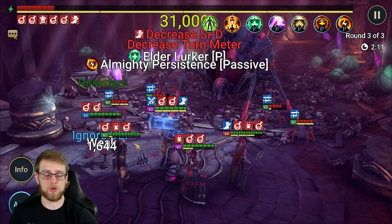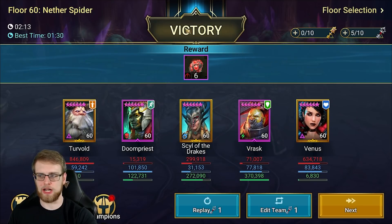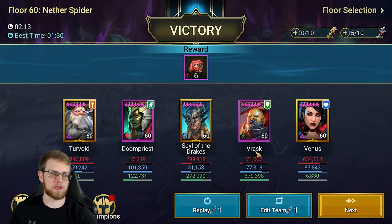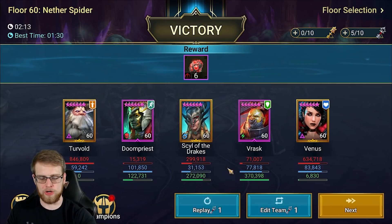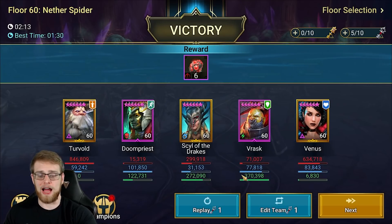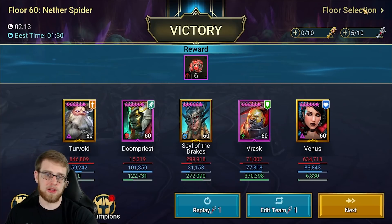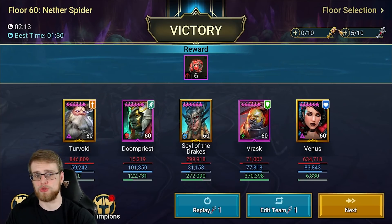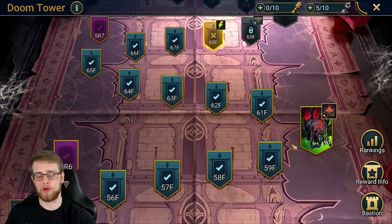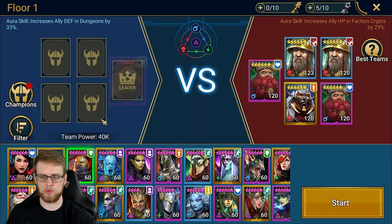With retaliation gear you've got a high chance of counterattacking — don't worry too much about his damage since counterattacks do about 50% of normal damage. Looking at the healing done from that run: Vrask did 370,000 total points of healing, Silla the Drakes did 272,000, and Doom Priest did 122,000. Vrask isn't a champion to mark off as a non-healer — he's definitely a solid healer. His A1 also boosts his turn meter, so he'll take turns even more frequently.